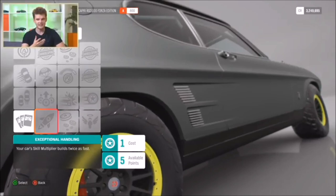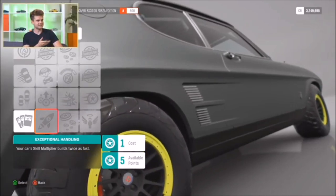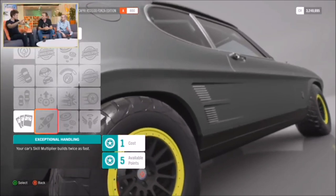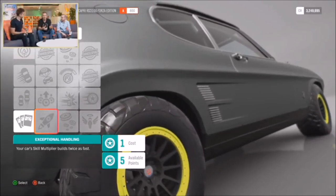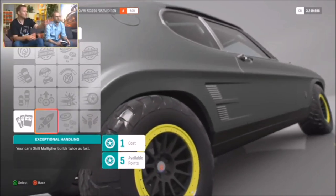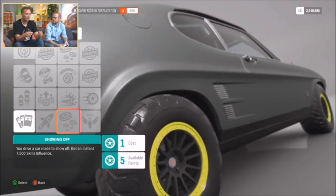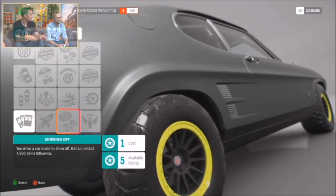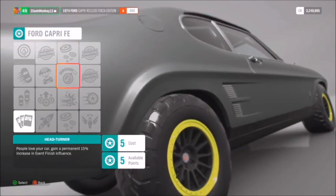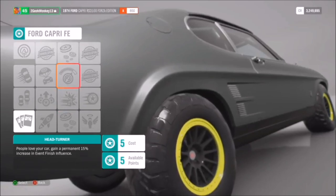That's a way of earning more points quickly. One of the big features that's really exciting is that you can build the masteries of a car, and it sticks to that specific car. You can earn masteries and complete the skill table for each individual instance of a car, but if you get another Ford Capri Forza Edition, it will start with a blank skill tree and you can spend your skill points to build that one up as well.